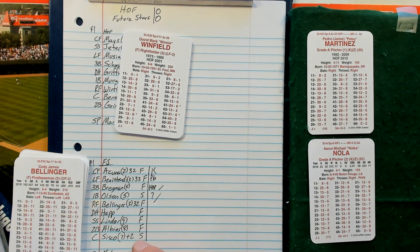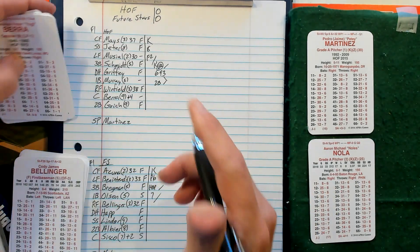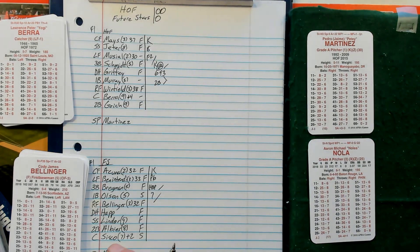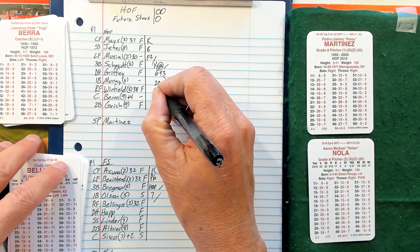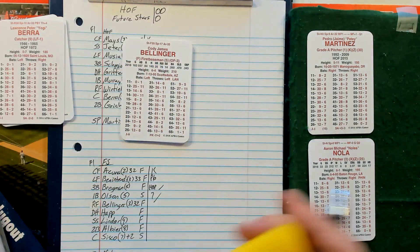Dave Winfield comes up with Murray on second — flies to left, and that retires the side. Bottom of the second, here's Cody Bellinger.